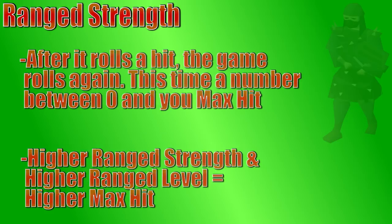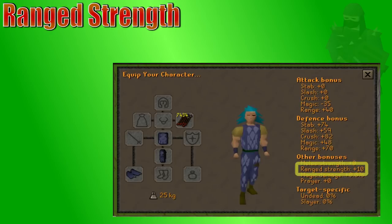Your max hit is determined by your ranged strength bonus and your ranged level. With higher ranged strength, you can hit much harder, but your ranged strength is mostly determined by your ammo. There are a few weapons and gear pieces that give a little bit of ranged strength bonus, but higher tier ammo is going to provide higher hits.